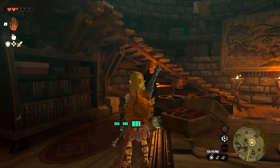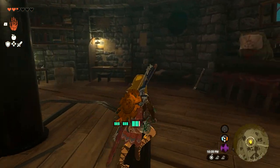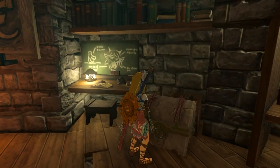After the fight, go inside and talk to the guy — he will give you an armor piece. Then open the chest and you will get the prototype travel medallion.